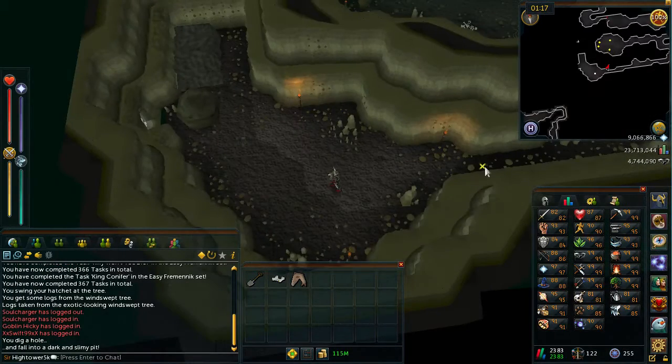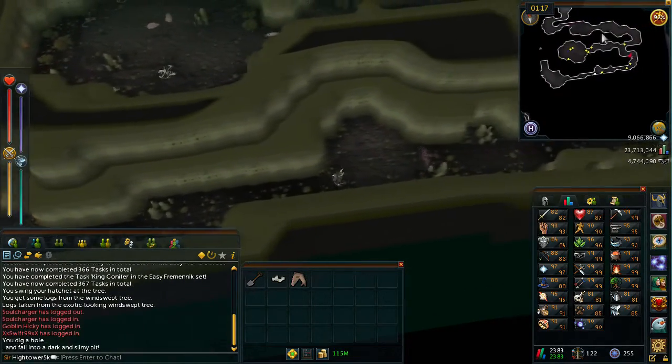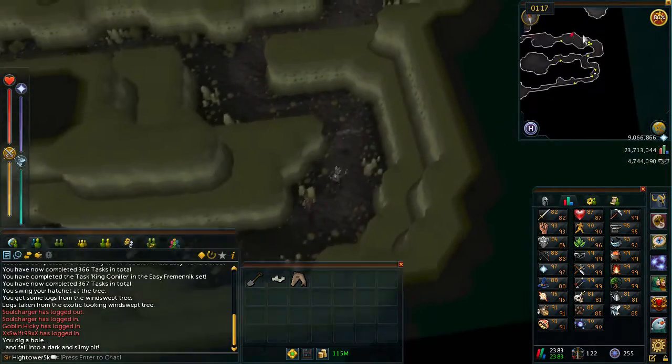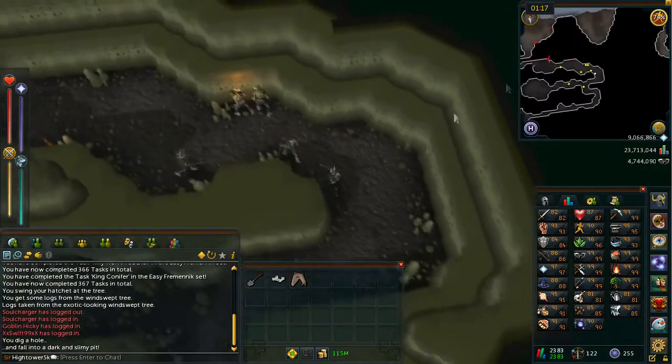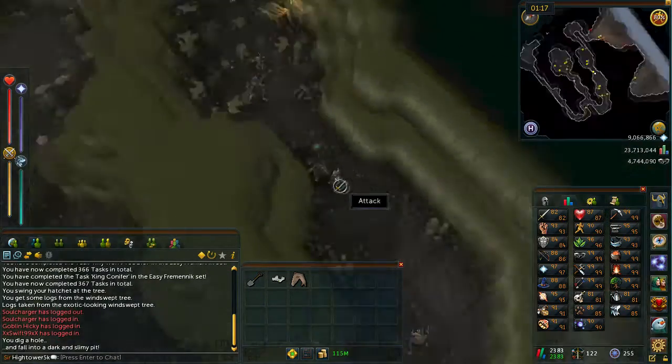Once you arrive in the slimy pit, head east along the corridor until you get to a junction. Continue north and then west until you start passing loads of skeletons. Stop and kill one of those skeletons — they'll drop a key. Pick that up and advance to the door.